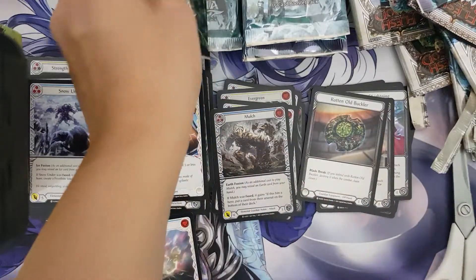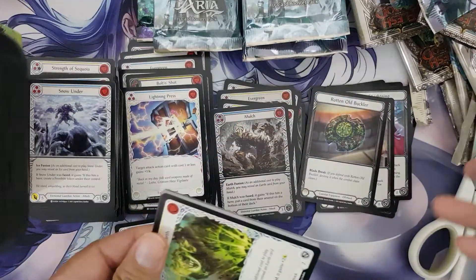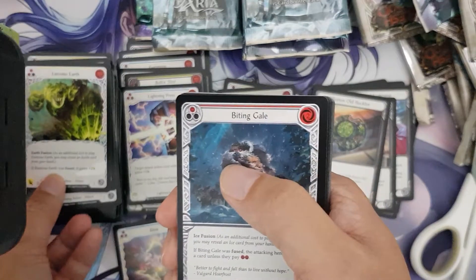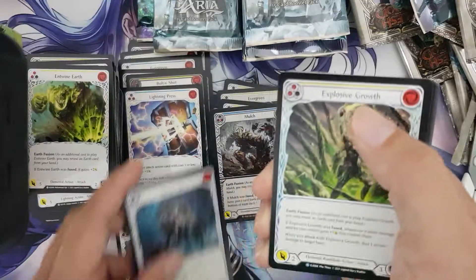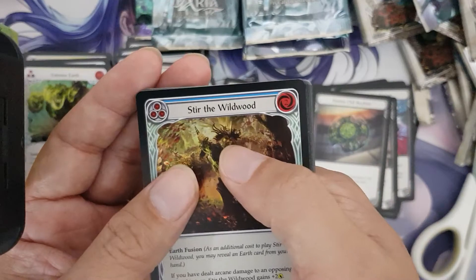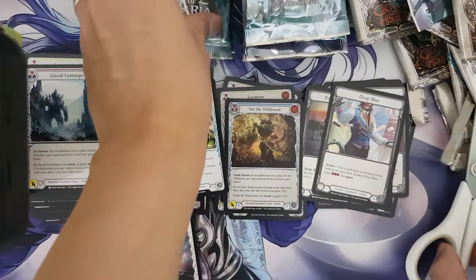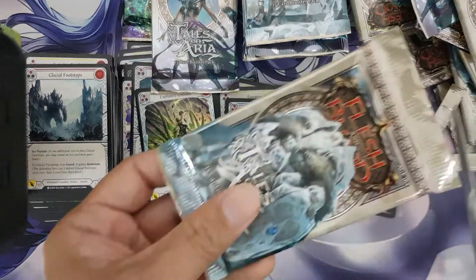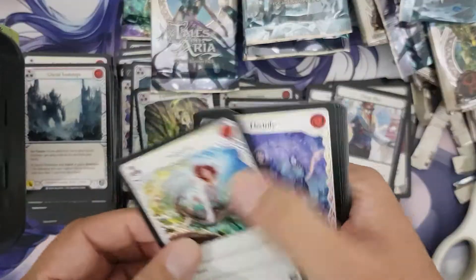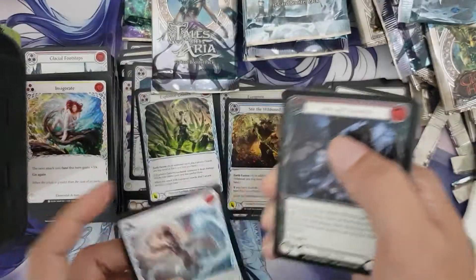So far, still nothing. Not a rampart though. In terms of utility, I think that points you towards playing him. Straight wildwood. Okay, almost halfway through the box, and so far nothing. Yeah, disappointing. But it's kind of expected. We're on for a second Majestic.